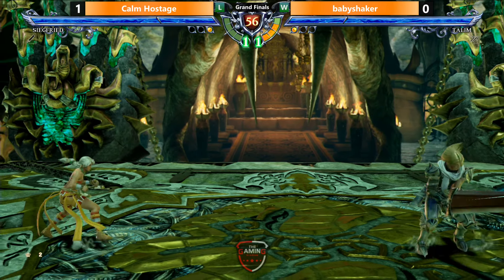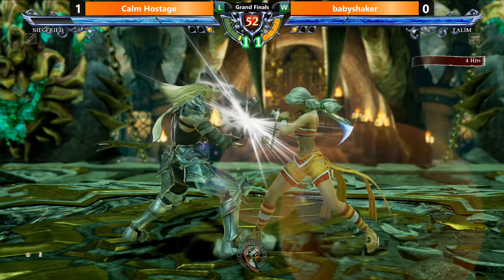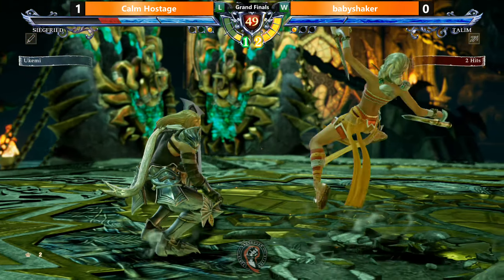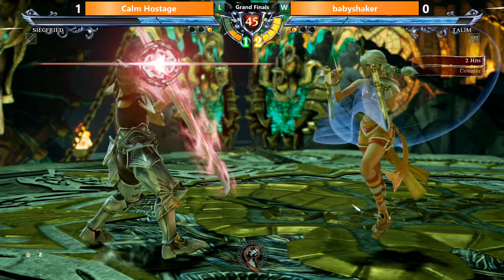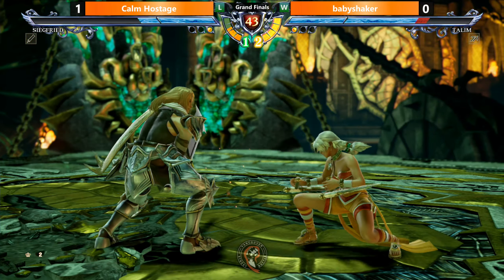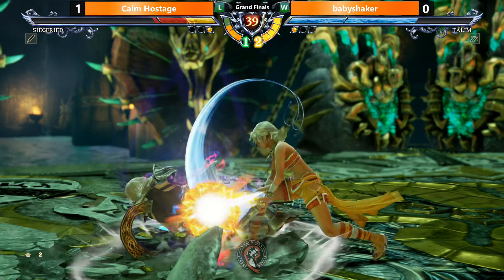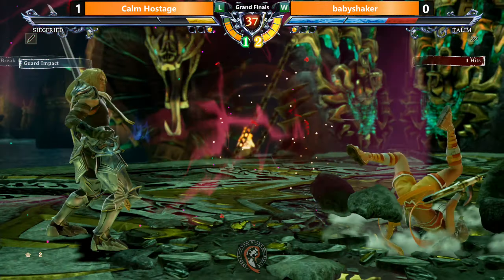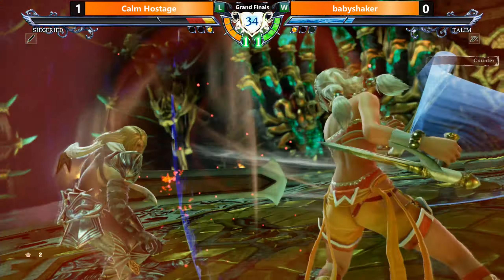Jump over! Resets the situation. 6-3, big damage. Good sidestep again! So what new stuff does Talim have with Season 2? From what Baby Shaker told me, she doesn't have a lot of good new stuff, but her soul attack is really, really good. It's something like the whole tornado - it looks pretty sick.